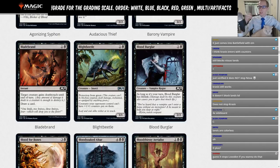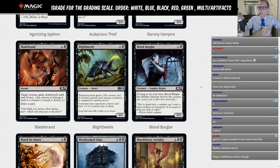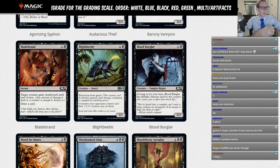Blood Burglar: one and a black, a 2-2. As long as it's your turn, it has lifelink. Do we need a two-mana vampire that can have lifelink? I don't think so. This is just going to get our limited rating.